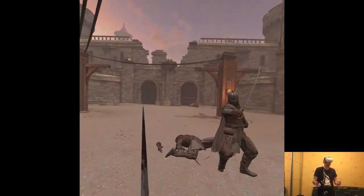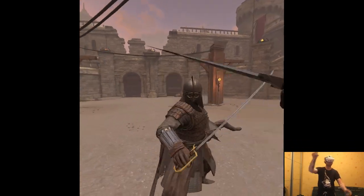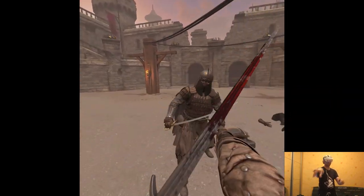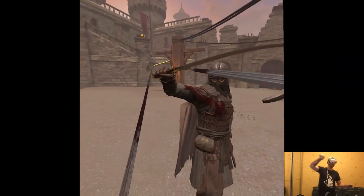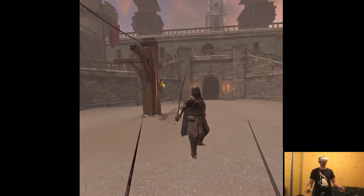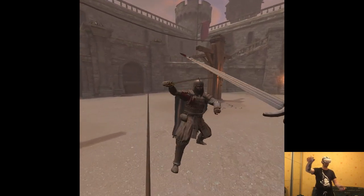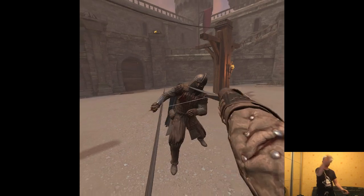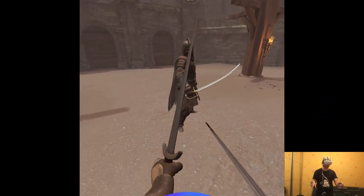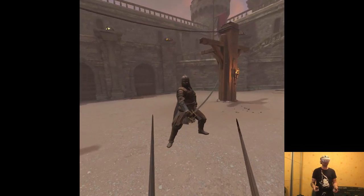Still some frame drops. I mean if we were on Quest 3 I could just pump up the graphics for sure. I'm looking for the empty spots between the armor — that was the most effective way of fighting people.